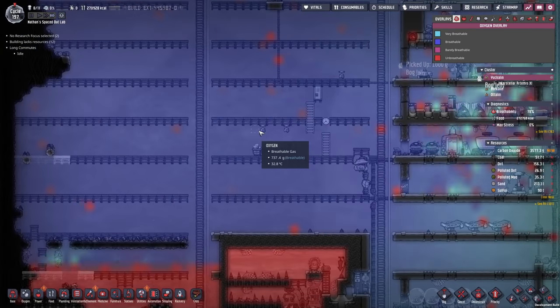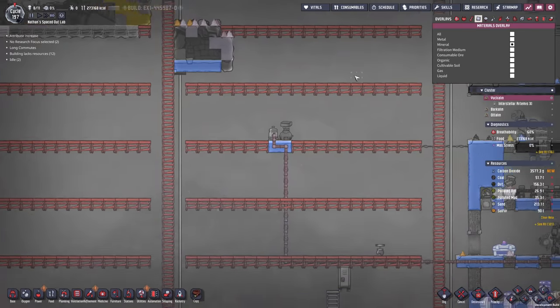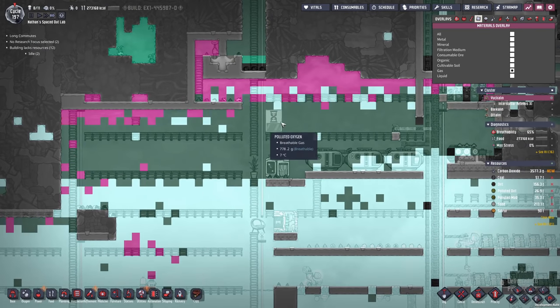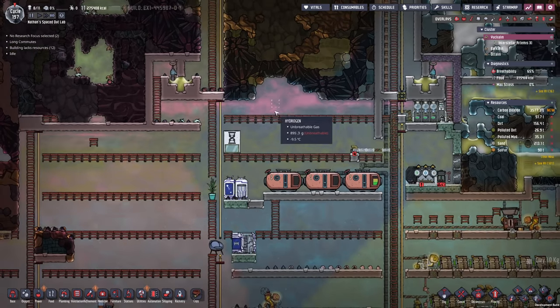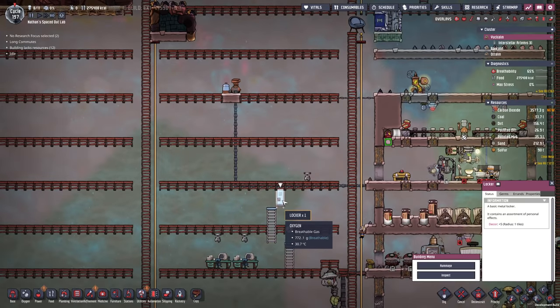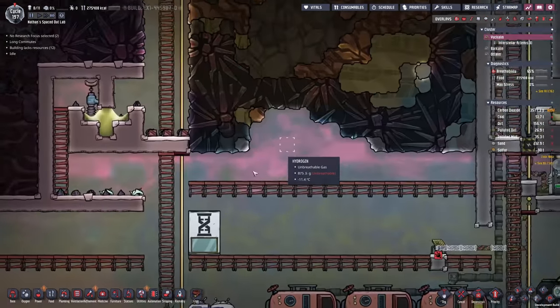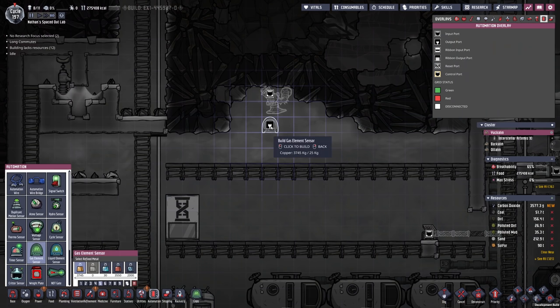The breathability in this place is going to improve in no time — great stuff. Alright, let's have a look at the hydrogen gases. Some of it is gonna go over here but most of it we will be able to trap in this pocket. If we set up a pump right here, this should be no problem at all. I just hate all of these things that you cannot take apart — I don't see a reason for that. I'm just gonna go ahead and cheat those guys away at some point. Time to set up a pump — we're also gonna set up a gas sensor at the bottom in order to enable the pump.